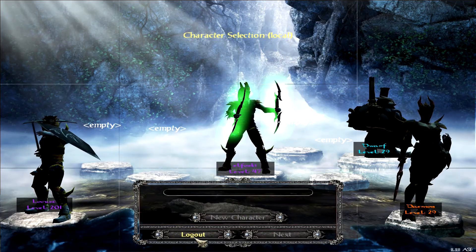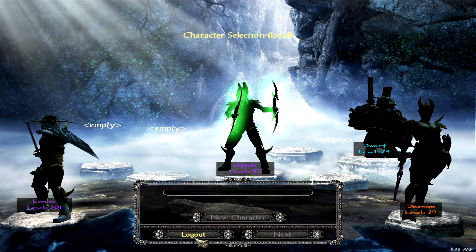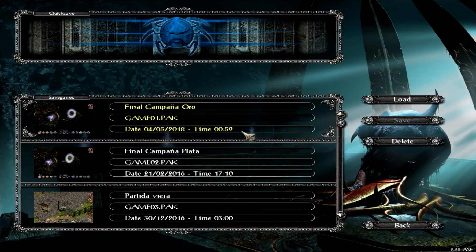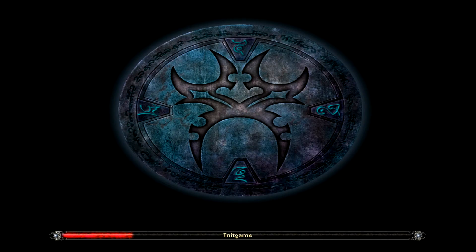If it's the first time you play Sacred, you can only play with the characters exported by default. An exported character will only keep the level and the inventory. In Single Player, when you start a new campaign, the exported character will start from the beginning, but keeping the level, inventory, and the level of difficulty selected.